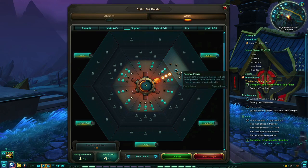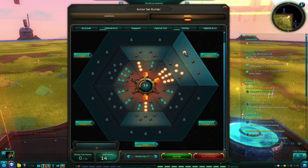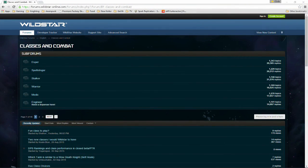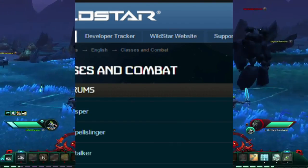Hopefully you'll find this guide helpful in getting basic information on how your abilities and amp points work, so you can be successful in Wildstar. For more information on class specific builds, I would suggest you head on over to the forums at wildstar-online.com and read through some of the posts there. Thanks for watching, and I'll see you on Planet Nexus.